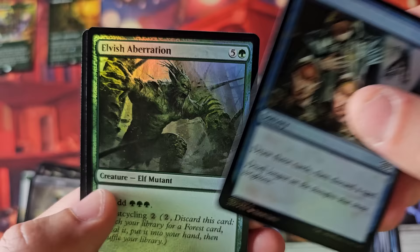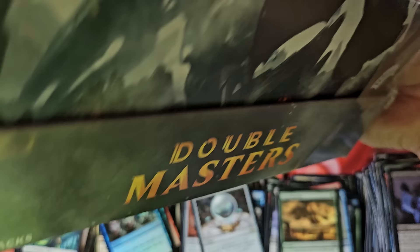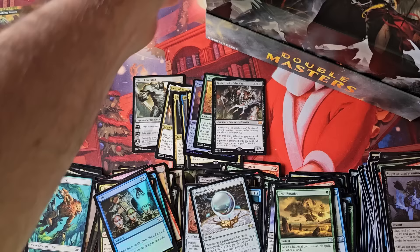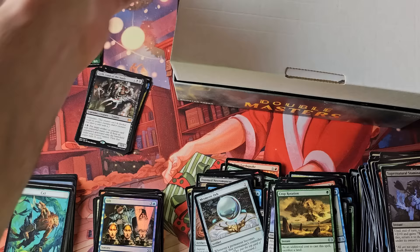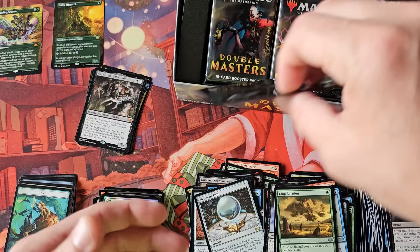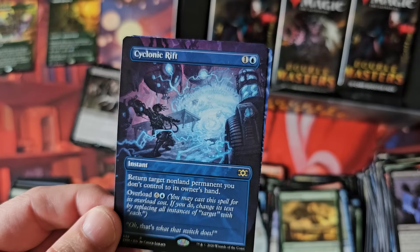A Duplicant — not that crazy. I think sets like Commander Legends: Battle for Baldur's Gate number two and those collector boxes, and also Commander Masters — these more modern, weaker, diluted products — I do think they are going to continue to push higher and recover. We've already been seeing that. But I don't believe those newer products are going to reach $600 to $800, possibly $1,000 box prices that a product like Double Masters will reach.